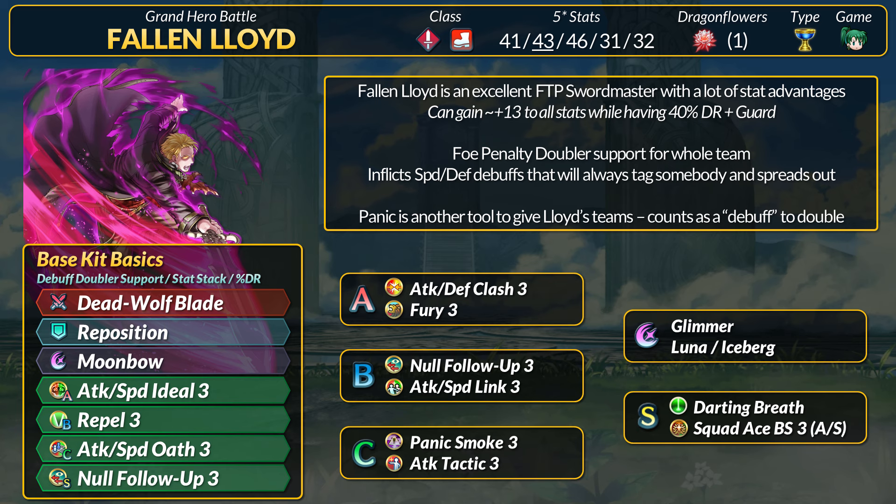You could run self-buffs like Oath 3 in the C slot. If you think 40% DR is enough, you could also run no follow-up in the B slot, or maybe something like a link buff — just stack more stats for your whole team. While Dragon Fang is nice, personally I would go with something on a lower cooldown. If you do want to go big, try a Bread Sacred Seal for more aggression, flashing a Heavy Blade. While we talked about stacking Foe Penalty Doubler with sabotage, you can also add Panic. Panic turns field buffs into negative buffs, allowing it to stack with the regular debuffs.